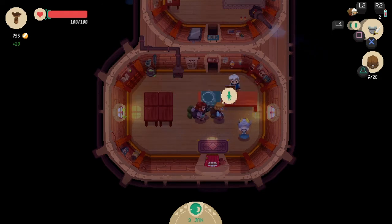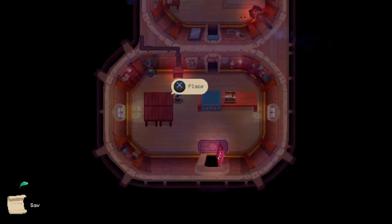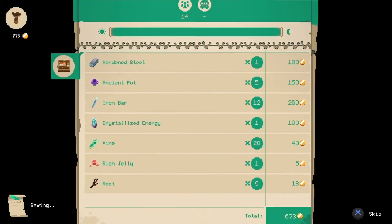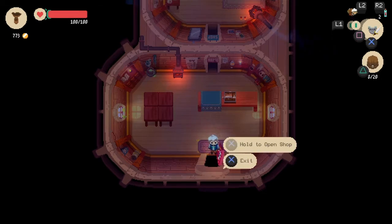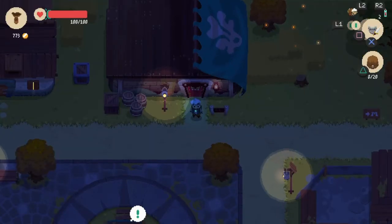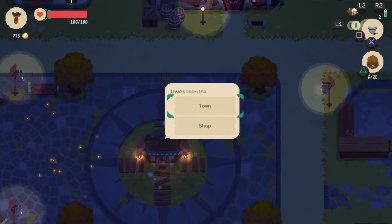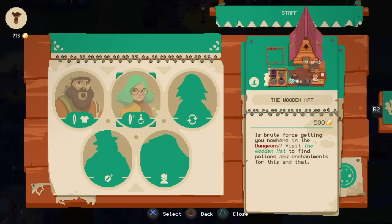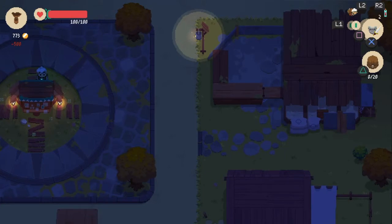That was perfect. Alright, so that ends the day for me. We got six hundred and seventy-three dollars. I think we can go buy one of those new shops. I wanted to get the blacksmith, so let's get it.